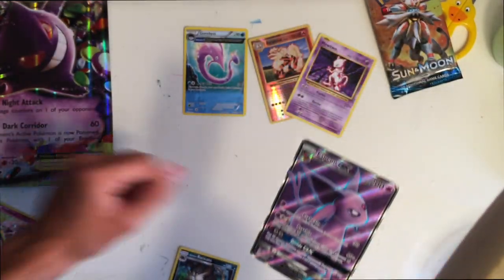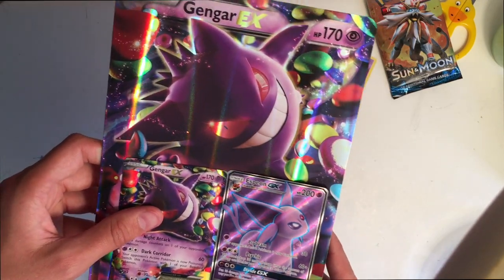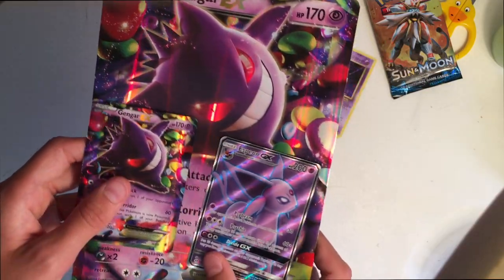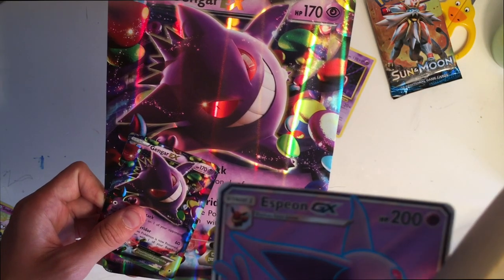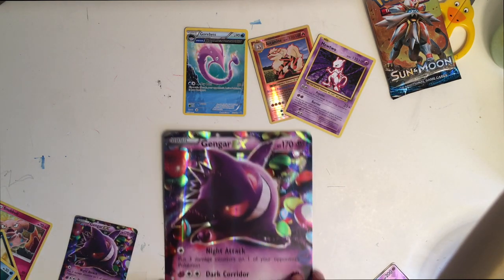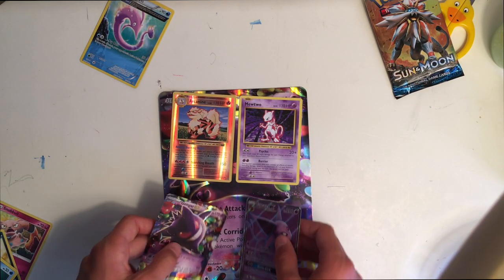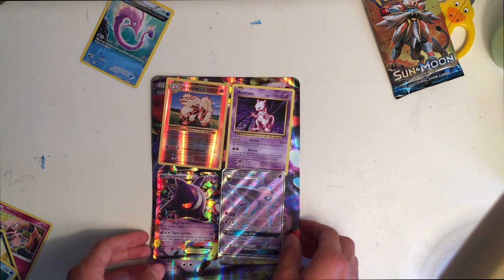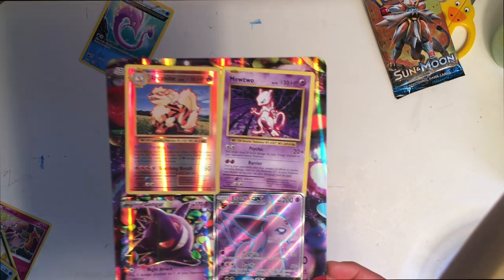Oh my god, that is so cool! Let's see the best things we got. We got the ghost-psychic Gengar — that's really good. Look at that, the huge Gengar EX with 200 HP. We got the Espeon GX full art, which is my favorite Eeveelution. So to sum it all up: the Gorbiss wasn't great, but we got a Mewtwo, an awesome-looking Arcanine, and that incredible Espeon GX. That is a successful opening!